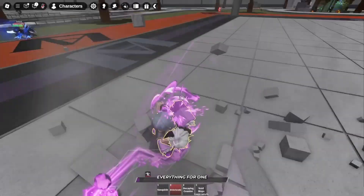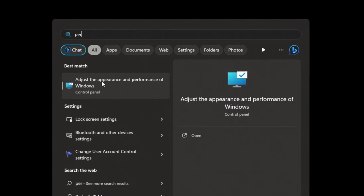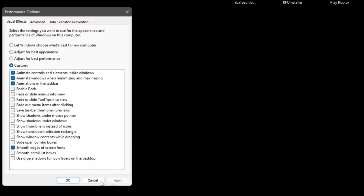First, what you want to do is make some tweaks in Windows itself. Click your Windows button and search for 'performance', then select 'Adjust the appearance and performance of Windows'. Click on that, copy the settings, and click Apply.